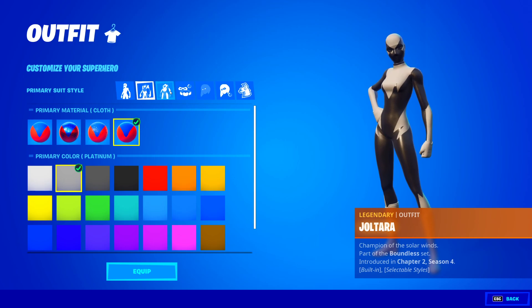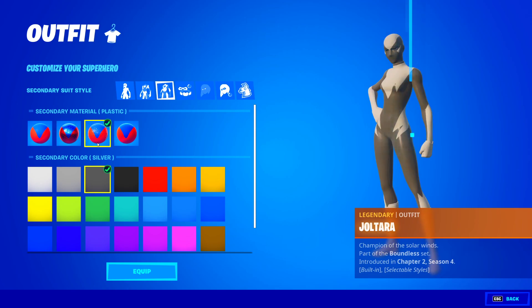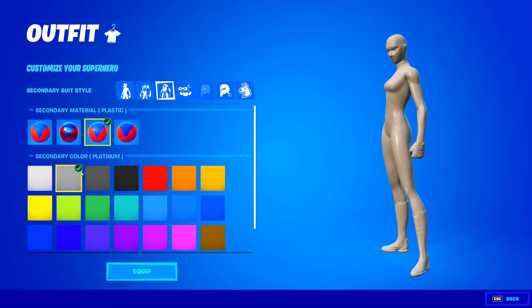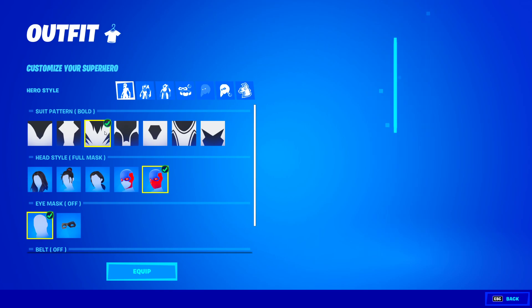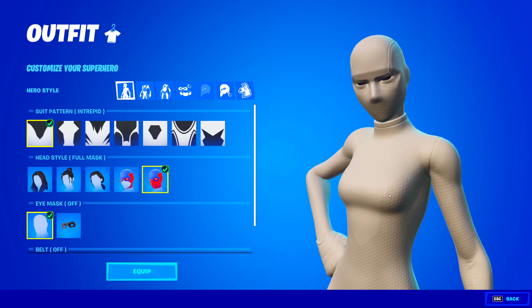Then from here, go to the secondary suit style. You'll see metallic and all these different material options — you want to go to plastic. Once you've selected plastic, go ahead and pick a color option down here, which is actually platinum rather than silver. So the secondary material is plastic and the secondary color is platinum. And for the suit pattern, for the white superhero style the best option is Interpret — Interpret is definitely the best suit pattern for the white superior skin.